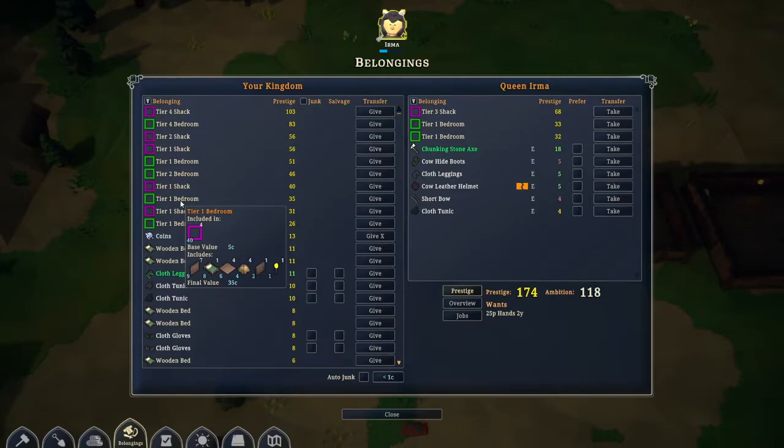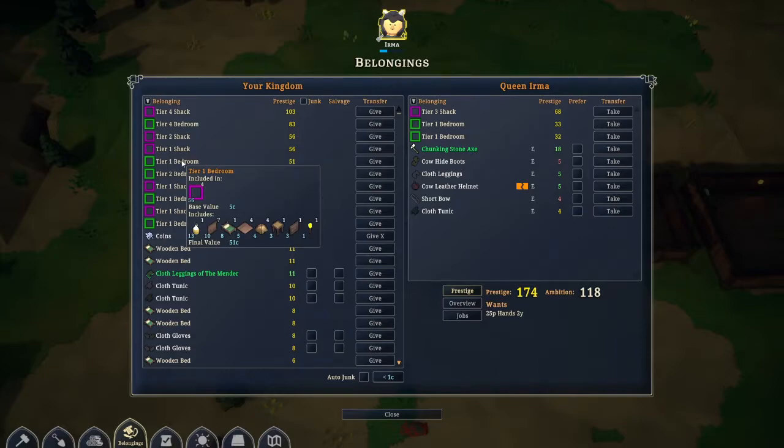Here is a bedroom with a bed but no decor, and here we have a bedroom with decor. 51 prestige with decor, without decor it's 35 — that's the only difference between those two. And as you can see, this smaller tier one bedroom is better than this tier two bedroom which is bigger, just because there's decor.